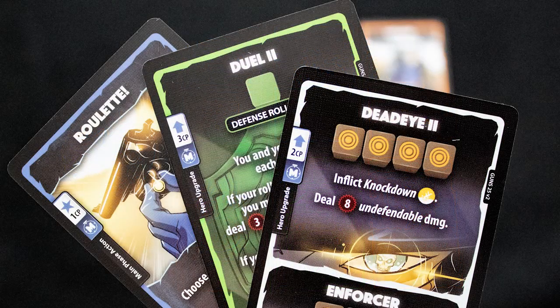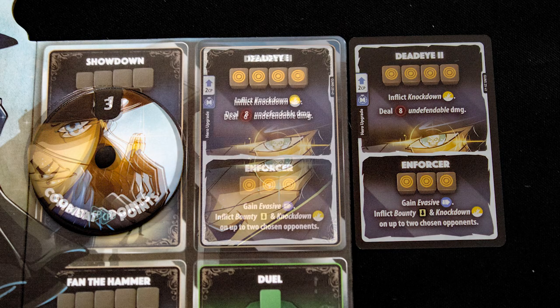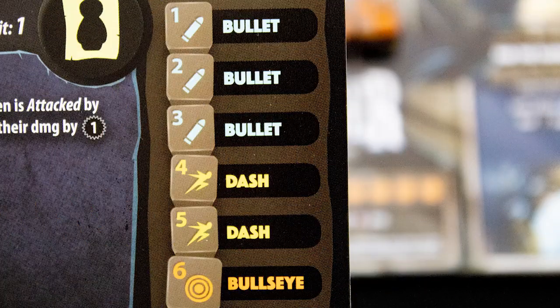Next is the first main phase where you can play cards marked with the main phase icon. Each card costs a number of combat points shown here. Some cards are upgrades and they go onto your player board, replacing the ability printed there. Other cards can be played in the roll phases that follow.